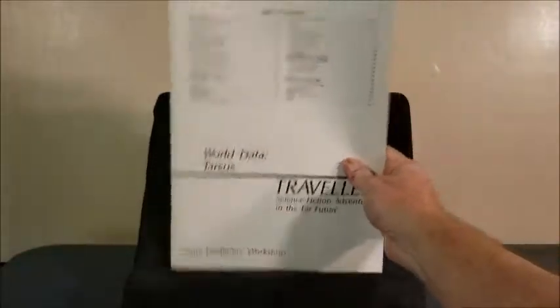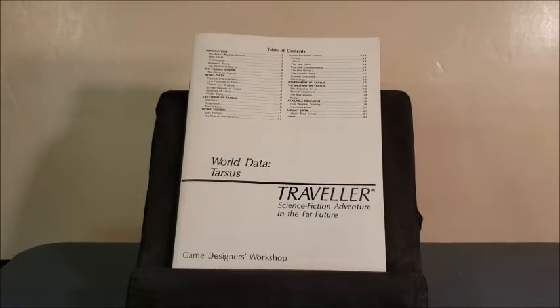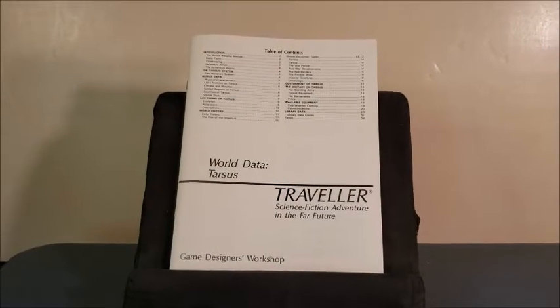You can do a lot on one planet. The irony of Traveler is that other role-playing games take place in one world for most of the game, but in Traveler, if you don't have a bunch of worlds to go to, you're feeling hemmed in. This book does not have a glossy cover — a little cost saving on GDW's part — but that's okay. It's inside a box set. The box set went for about $12, so I'm not feeling cheated just because I don't have a slick cover.